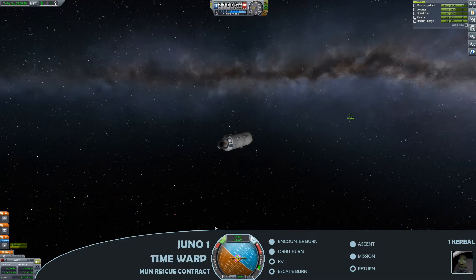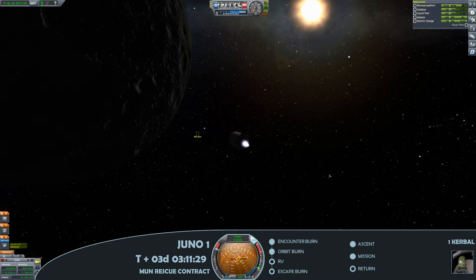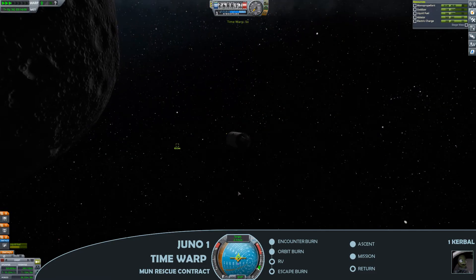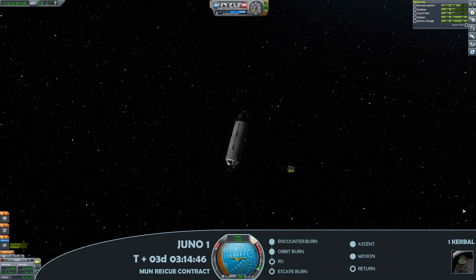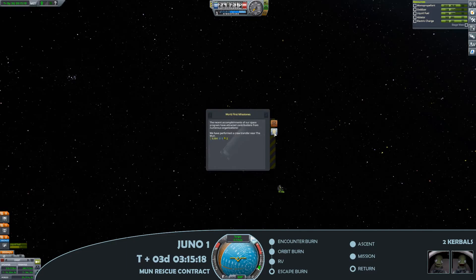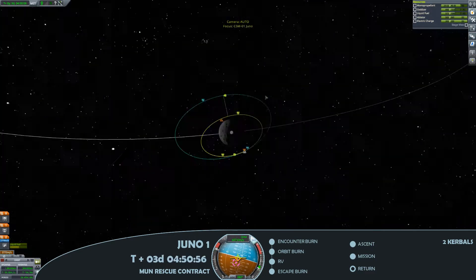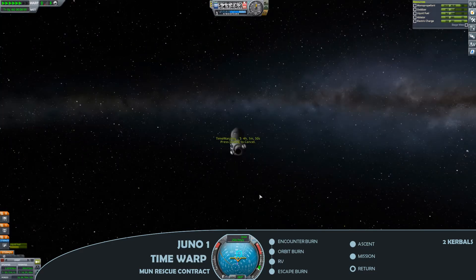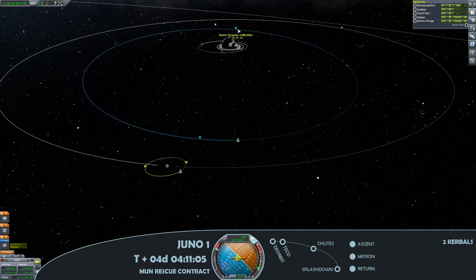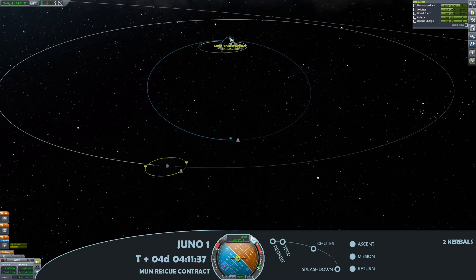And there we have it — a rendezvous. So just using the RCS thrusters to start closing in towards the target. Going slightly too fast there — come back around for another pass. Slow down nicely. And spin around so the ladder is accessible to our new member of the space program, who is Mabel Kerman. We now have two passengers aboard this command module, as we burn to escape the influence of the moon. Still over 2700 metres a second of delta V on this spacecraft, which is telling me that should be absolutely plenty for doing missions out to the moons in the future, as well as potentially taking a payload with us when we go out there.